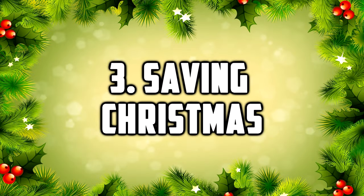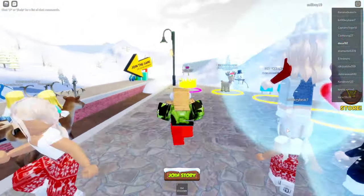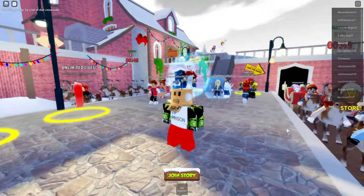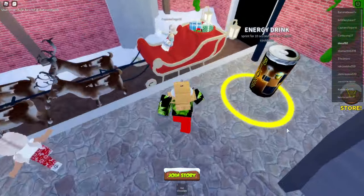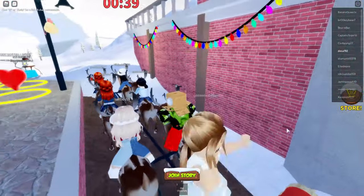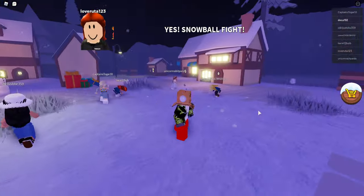Number 3: Saving Christmas. In this troublesome tale, Christmas is in trouble and only you can help Santa save this year's Christmas. In the wonderful winter town, you'll see a sleigh pulled by reindeer where you can take a sleigh ride to jump into the action — simply jump in the sleigh or hop on a reindeer to begin the holiday fun. You can be put into a Christmas town with snowmen and small wooden houses where you build your own snowmen or have snowball fights.